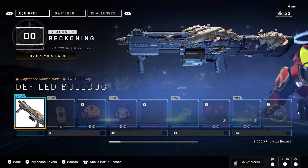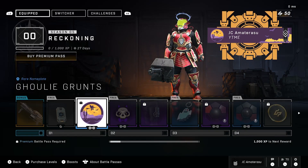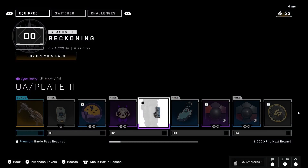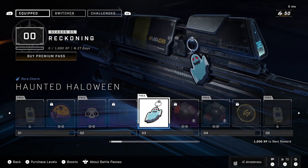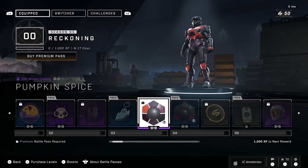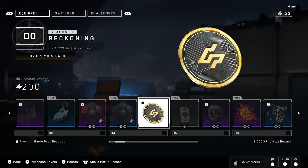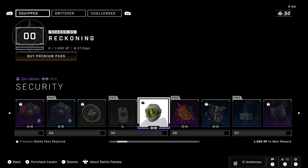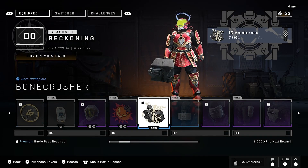For buying the battle pass we get a D-Field Bulldog legendary weapon model, then an XP boost, then the Ghoulie Grunts rare nameplate, the Feline Spooky epic nameplate, the UA Plate 2 epic utility for the Mark V, the Haunting Halloween Pumpkin Spice epic armor coating, the Shadow Drift rare armor coating, and 200 Halo currency back to your account.